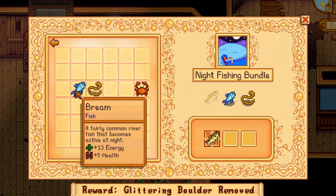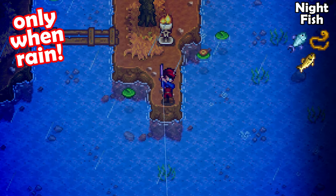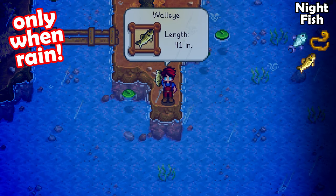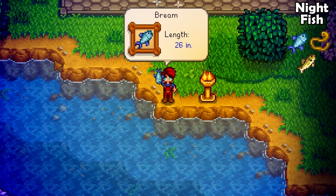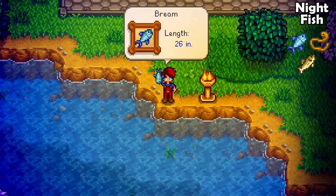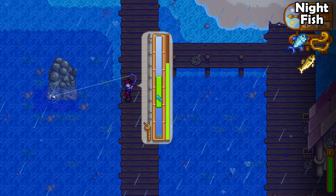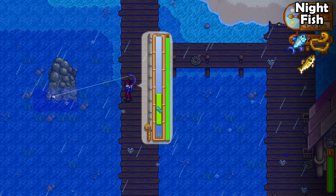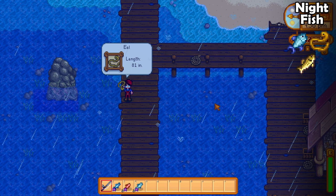Night fishing bundle — this one can be tricky if you are not careful. First you need to catch the walleye. This fish can be caught at the lake in fall between 12pm and 2am. Then we have the bream, and you can find bream at the river between 6pm and 2am during any season. The eel is the hard one here — it can only be caught during spring and fall when it is raining, by the beach between 4pm and 2am. And yes, this little guy can be very difficult to catch.